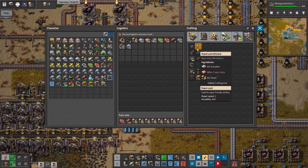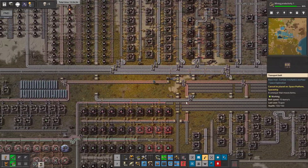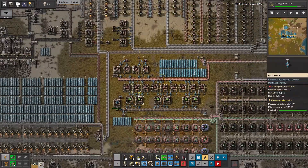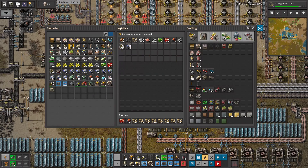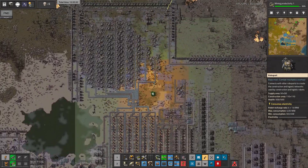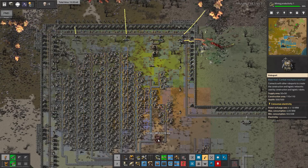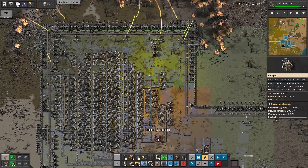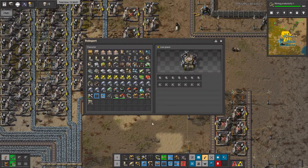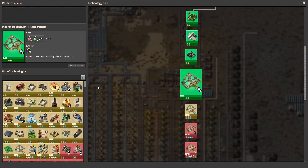Let's craft our first robots - it's a bit slow but what can we do. How to craft the repair packs - iron, copper, and stone. I don't think we have stone on our belts. We have the first construction robots now. It's time to find a good place - my plan will be something like this, up to the top right there. Let's connect to power, place some bots, and we also need chests.